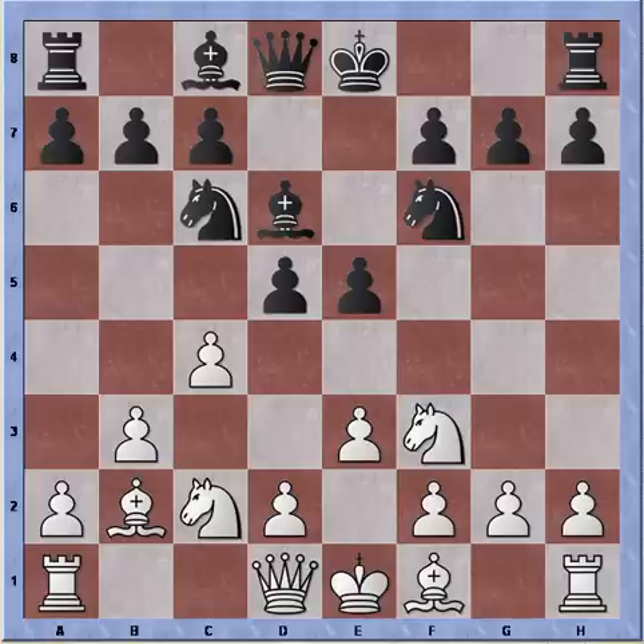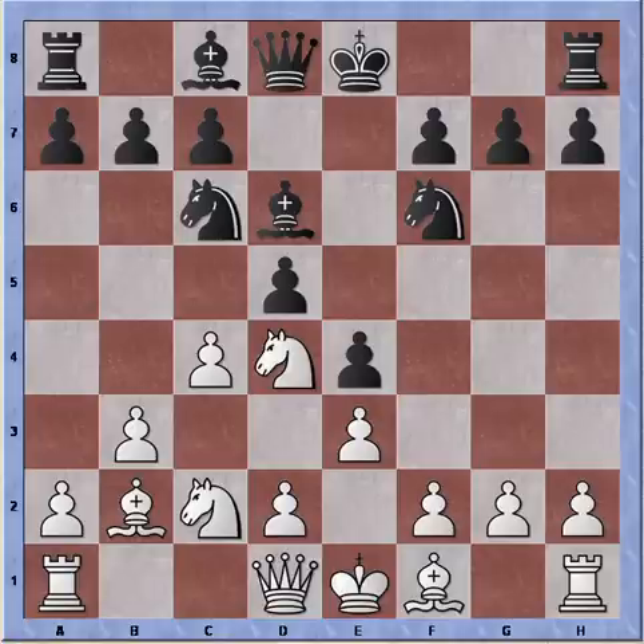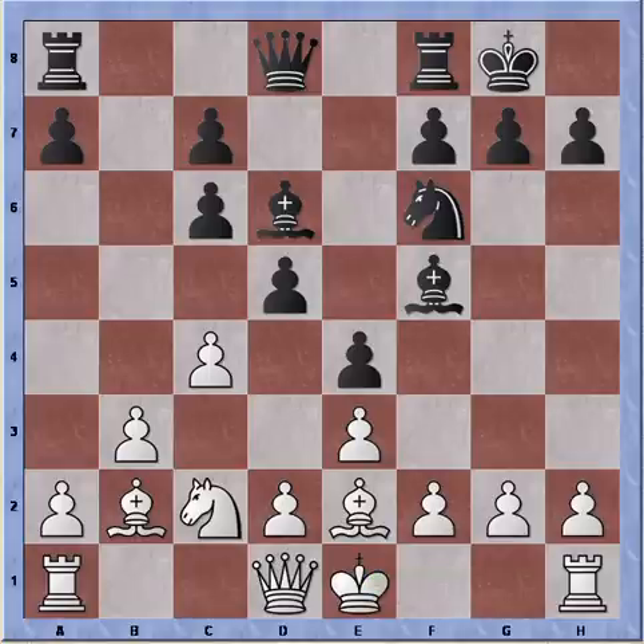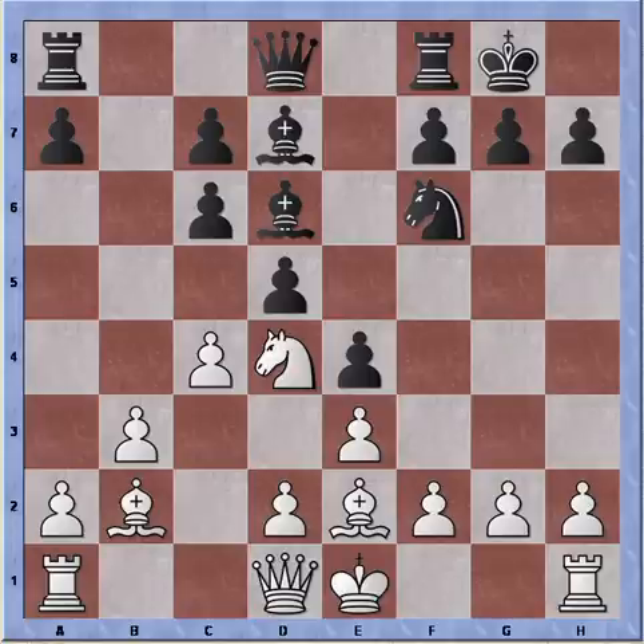Play continues with knight to f3, e4, knight d4. Of course now the pieces can be exchanged, and we can see that white's knight is actually in a good position. Black doesn't capture the knight, instead simply castles. So I take his knight, and Black doubles the pawns. Bishop to e2, getting ready to castle myself. Bishop to f5, dark knight goes to d4 — nice outpost. Bishop d7 to retreat to safety, and white castles.